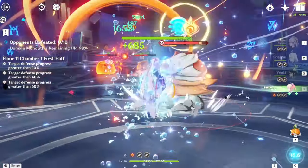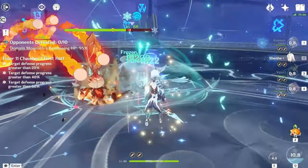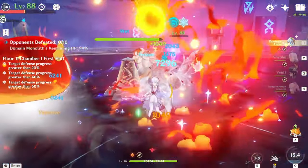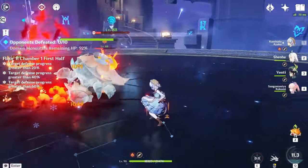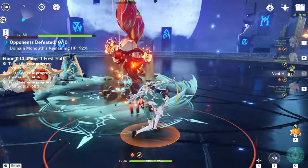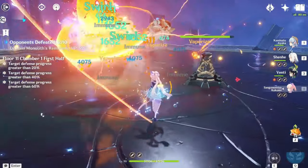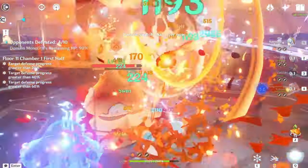This is why I used Venti on first half — it's because of this chamber. This is a monolith chamber and there's a lot of enemies, so a crowd controller like Venti or Kozuhel will work really well here. On the first half of Floor 11, we have just Pyro enemies: crabs, Whopper Flowers, and Pyro Slimes.